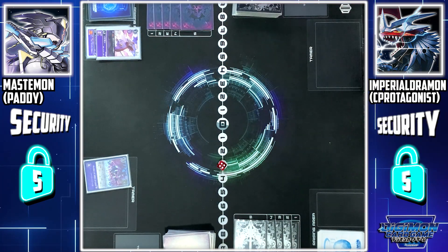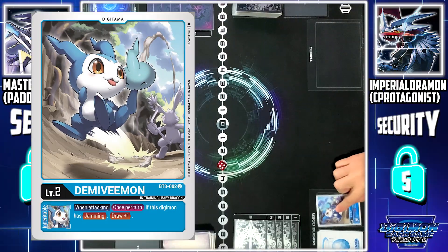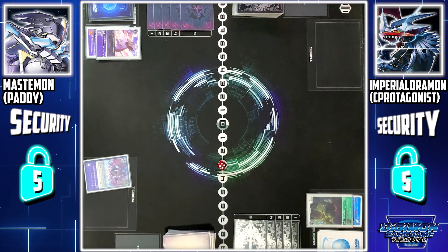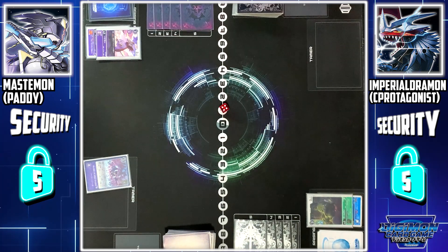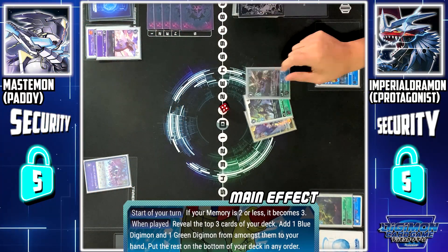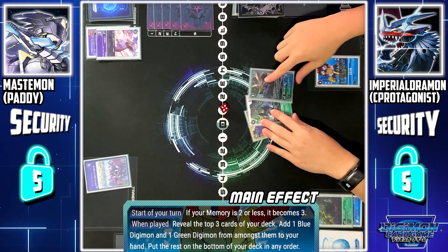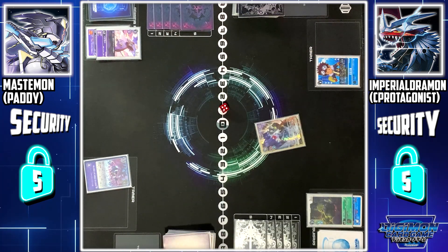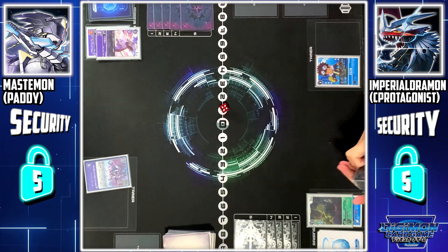My turn, draw. Digitama, catch. I'll Digivolve Demi Beamond to Wormmon. I'll end my turn by playing a 4-memory set — Tamer Davis's skill. Check the top 3 cards on my deck. Among them, I can choose 1 blue Digimon. I'll target Mino Beamond, and Stingmon for the green, and add to hand. The rest goes to the bottom of my deck. Turn pass.